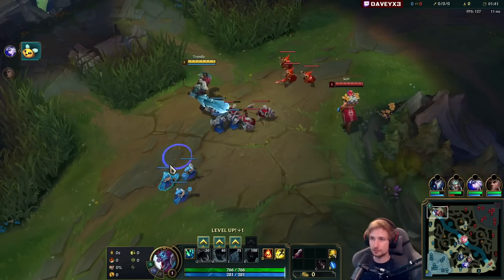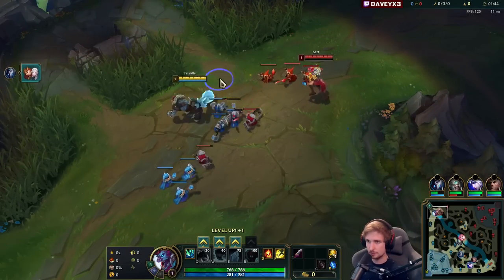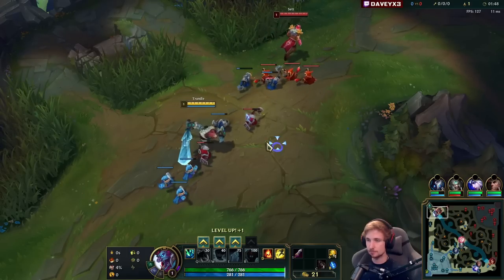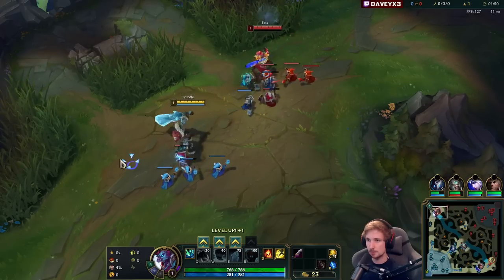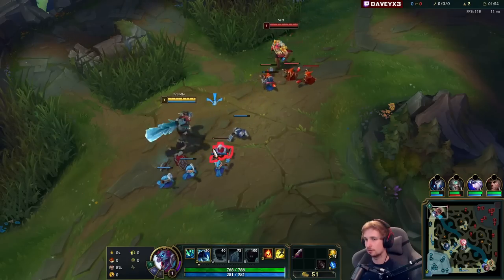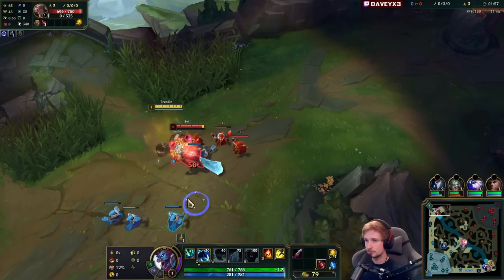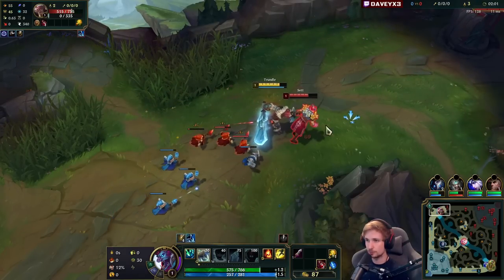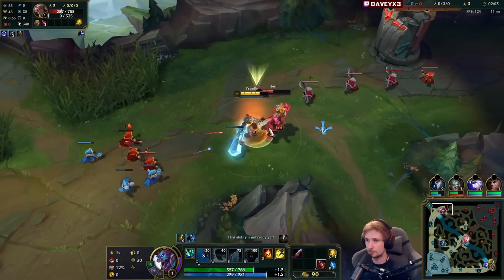I'm currently facing Sett top — really good matchup honestly. He does have the ability to win the short trades, but with Trundle I can just hit my Q, auto, pop my W, and we just all-in. He's running Grasp, I've got Lethal Tempo, so I win the 1v1. I have to use tempo to my advantage.